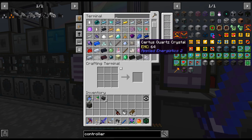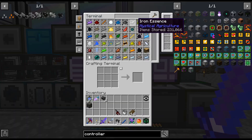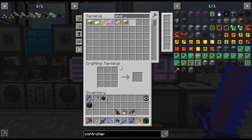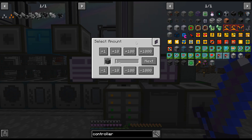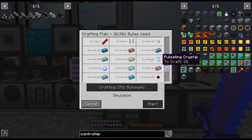Basically, just anytime I'm noticing something I'm like, okay, let's make a seed for it. Steel and vibrant alloy get used a lot in the controller recipes.